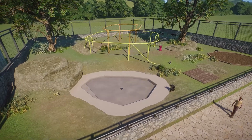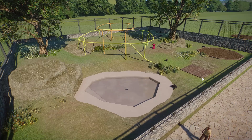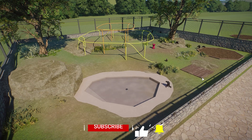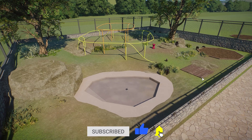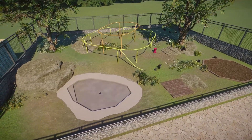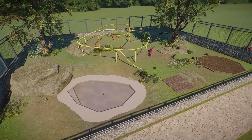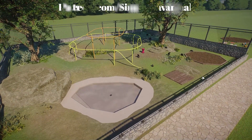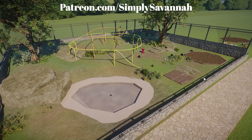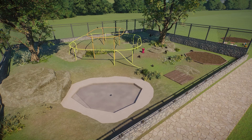Hey guys, happy Conservation Pack launch day! This is the third of four animal overview videos we're doing today, and we are going to be talking about the siamangs. They're all hanging out in this little makeshift enclosure. These are one of four habitat animals that are brand new with the Conservation Pack, which launches in about an hour. In this video we'll talk about their enrichment, their needs in game, and take a look at some of their animations.